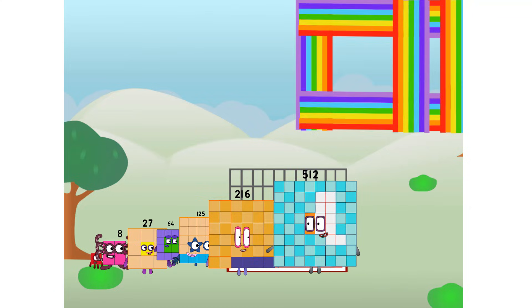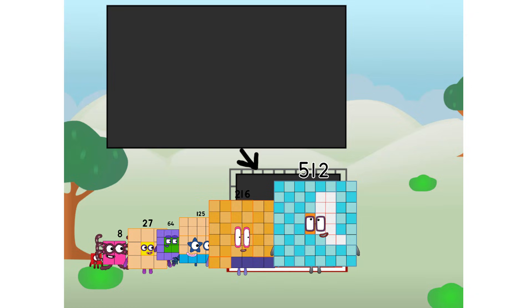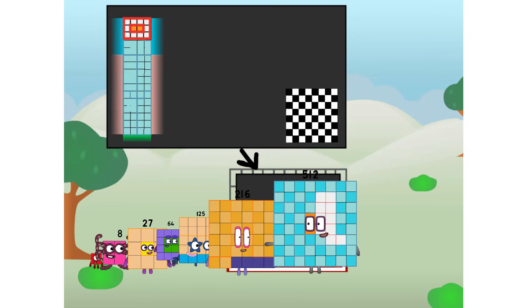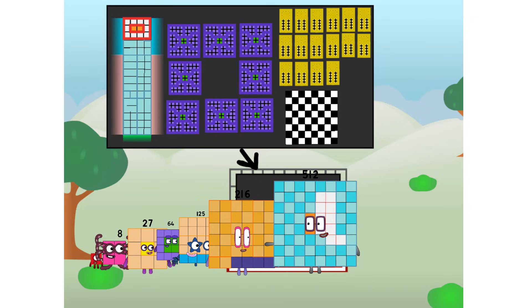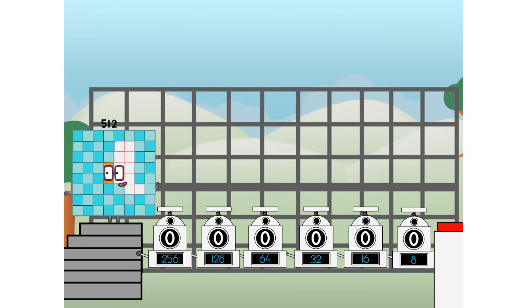There you are — this way. I've got so much to show you. I am 512. I can be a big cube, a chessboard, a super rectangle — 8×6×4s, or even 16×32s. But today I want to show you a little trick I call binary boosters: using the power of doubles to send any number flying.